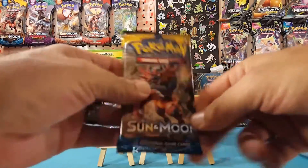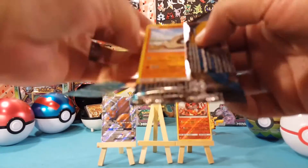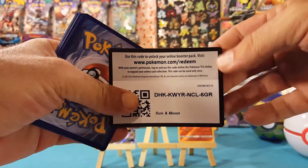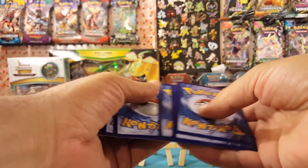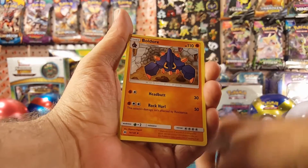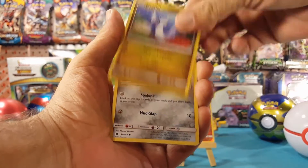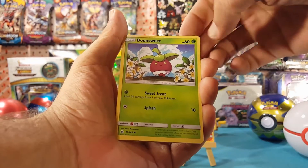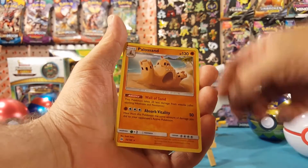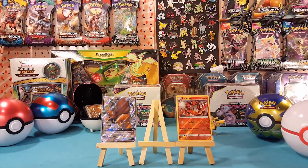All right, final pack here — pack number four. Let's see, maybe we can get one more hit here. All right, final code card for you guys. We start off with dark energy, Great Ball, Boldore, Lillie, Sandygast — and Palossand is the regular rare.